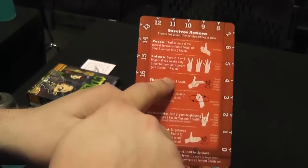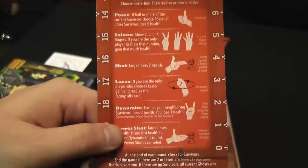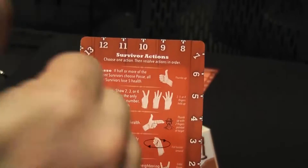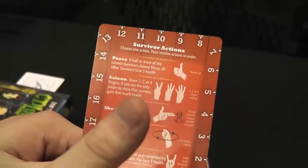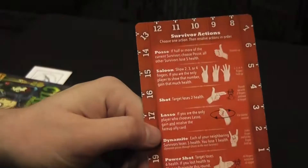At that point you need to be showing one of six hand signals. They all do different abilities and you resolve them from the top down. The first one is posse — you put your thumb up. If half or more of the players have chosen the posse action, they form a posse and everybody not in their posse takes five damage. Five damage is a lot because you start at 20.